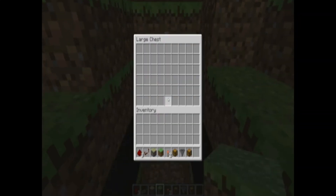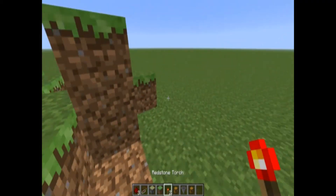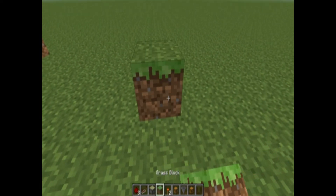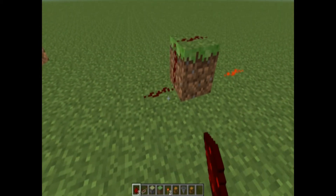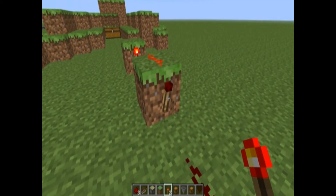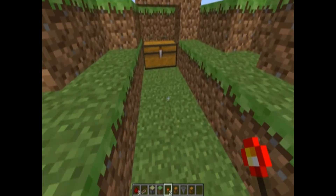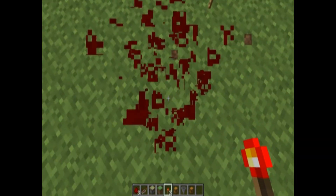At the end, they just open it, it falls down. Here's how that works: this trap chest acts as a source of power for the redstone. When you have a torch and then a source of power going to the torch, it turns it off. So by opening the chest, it makes power that goes to the torch that's already on, which turns it off, which turns off the pistons, which opens the floor and lets you fall through. That's pretty much how that works — it's super simple and anybody can do it.